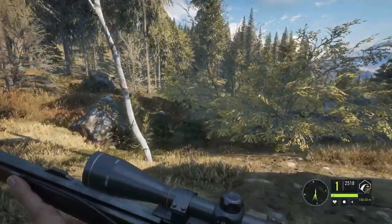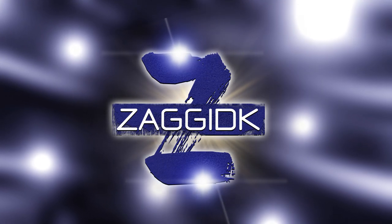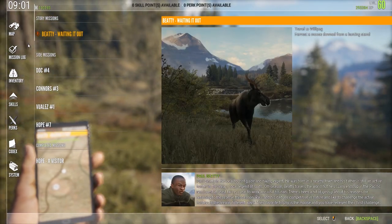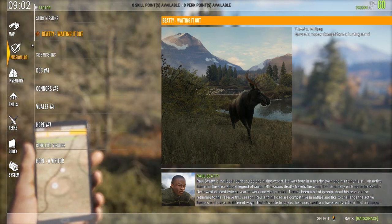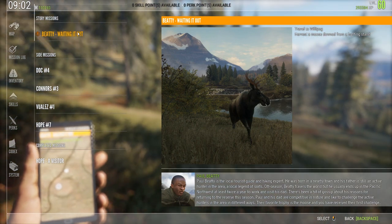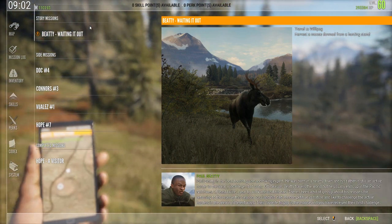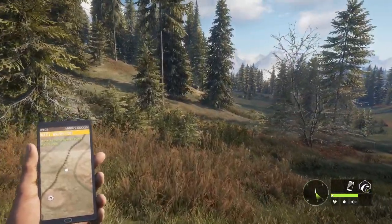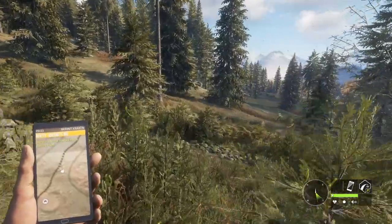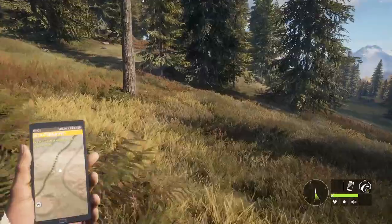What's up SagaNation, for this one we're actually gonna do a mission. I thought it was finally time to actually give one of the missions out here on Leyton Lake some love. We're gonna be trying to do this, waiting it out. We need to go to Willipeg and harvest a moose down from a hunting stand. It sounds fairly simple. Let's see how much I'm gonna rage about this one, because that's pretty much the reason I never do missions. I always get so mad at them in this game.